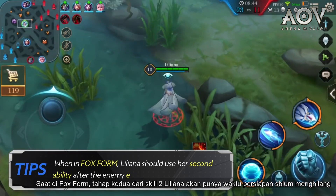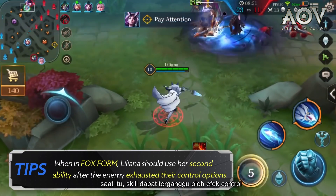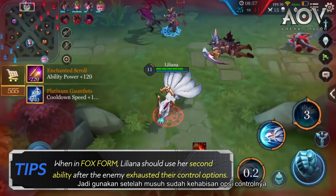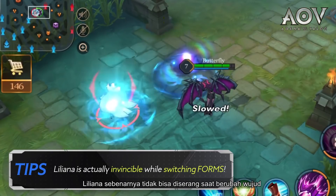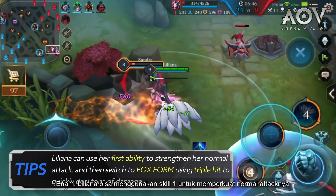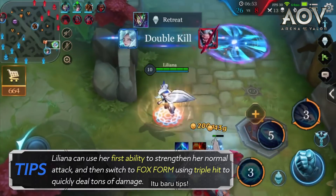4. When in Fox form, Liliana's second stage of the second ability has some prep time before going off. During this time, it can be interrupted by control effects, so use it after the enemy has exhausted their control options. 5. Liliana is actually invincible while switching forms! 6. Liliana can use her first ability to strengthen her normal attack and then switch to Fox form using triple hit to quickly deal tons of damage.